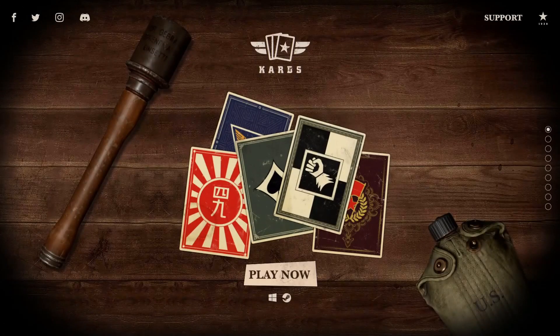Today on Let's Play Cards: October card balances and card changes. We try to get Field Marshal with my German deck, my Blitzkrieg deck, and finally opening up some packs — coming up, don't go anywhere.